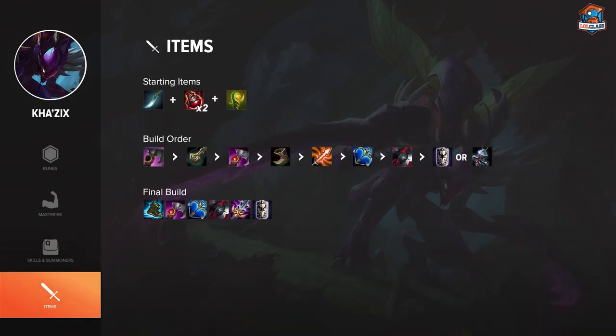On Kha'Zix, you build Trailblazer with the Warrior enchantment, because his clearing is really bad so you want to help him as much as possible. Then after that you do boots for movement speed, and then you want to build Hexdrinker. As long as they have one AP threat or more, Hexdrinker is a really strong item on Kha'Zix because it gives him defensive stats while still giving offensive stats.